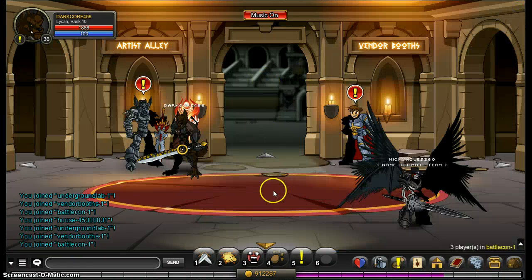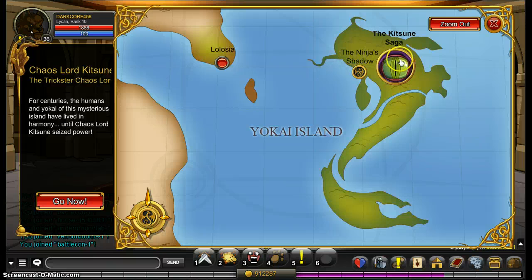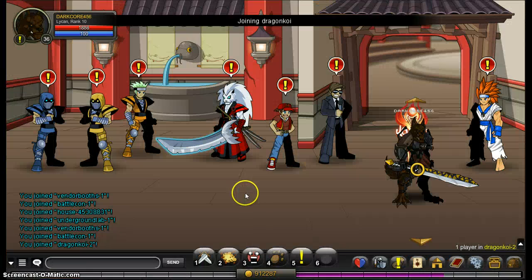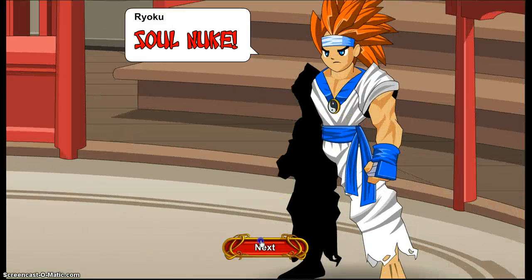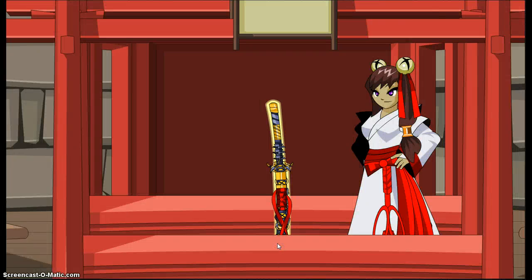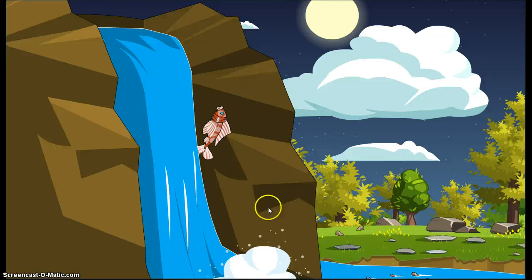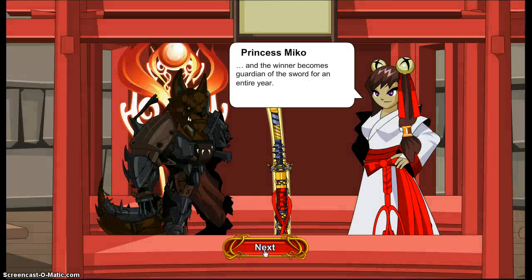Now the next class is the Ninja class, which should be at Yokai Island. Oops, went to the wrong place. I don't know why this pop-up showed, but I've already seen it in the past for some reason. Sorry about that, it's my fault, I didn't realize.